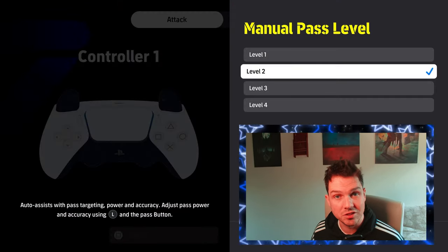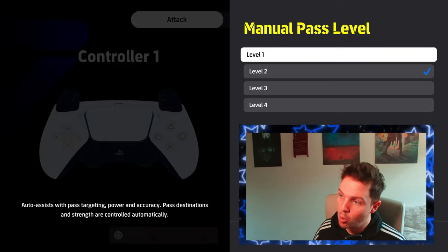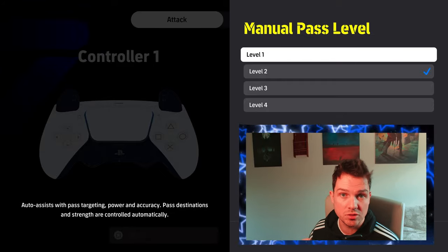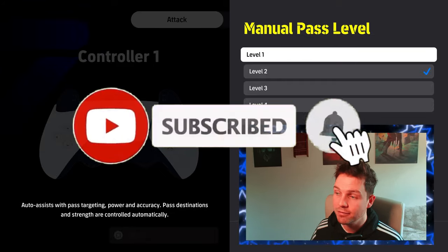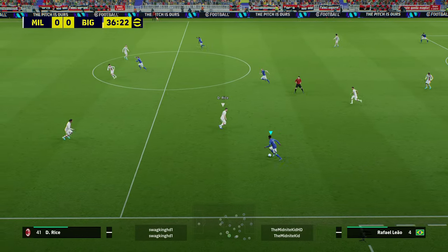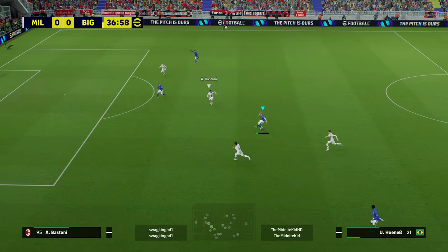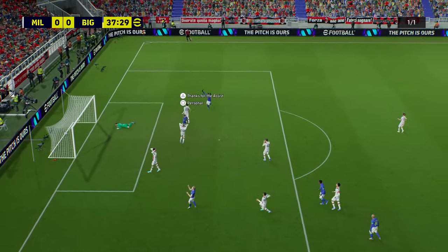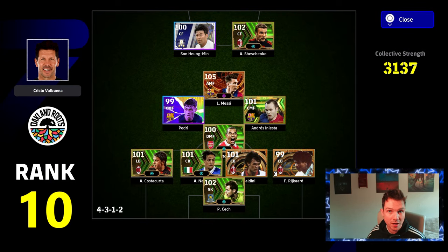One question I've gotten since the last video is about manual pass level and your pass assistance. Most people are going to be playing level 1 that are pushing rank, because it streamlines the pass assistance and what you need to do with your power, accuracy, and targeting. If you guys want me to do a dedicated video on the differences between level 1 to level 4, showing gameplay like this, I will do it — but get in touch in the comments below and give the video a like. Essentially what you want to be doing with meta is as few passes as possible and the quickest route to goal.